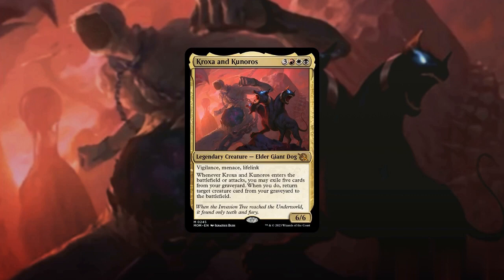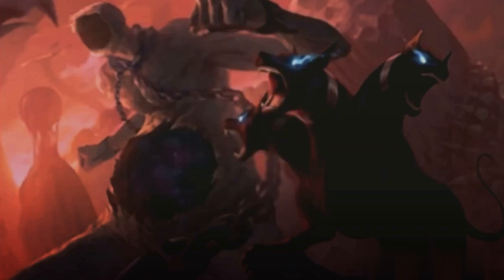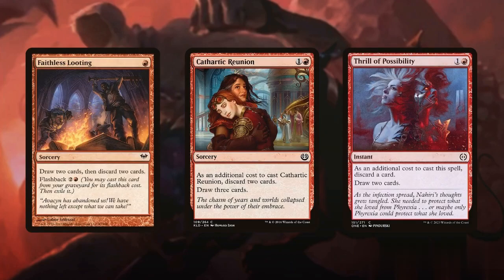To maximize this reanimation effect, our aim is to fill our deck with creatures that possess potent abilities. To achieve this, we can use effective loot spells like Faithless Looting, Cathartic Reunion, or Thrill of Possibility. These spells allow some card selection and discard the creatures we want to reanimate directly into our graveyard.